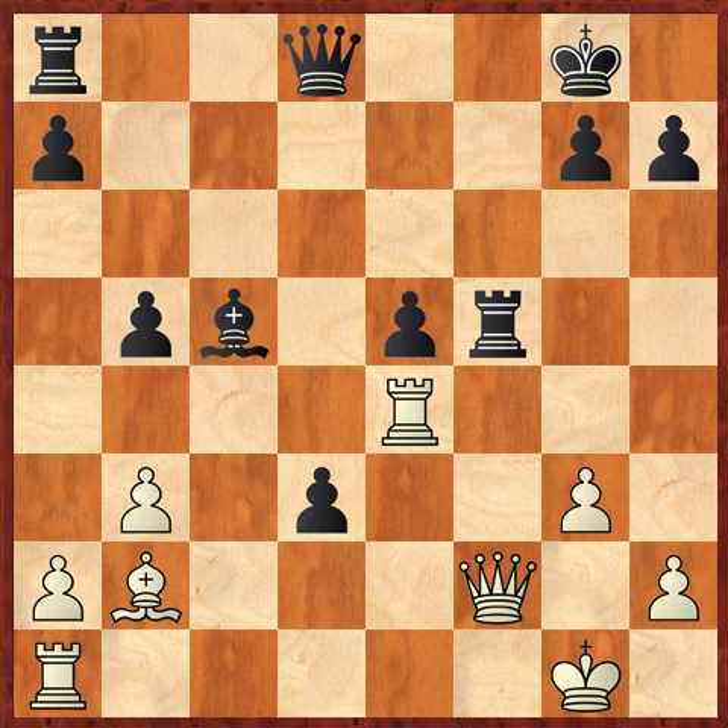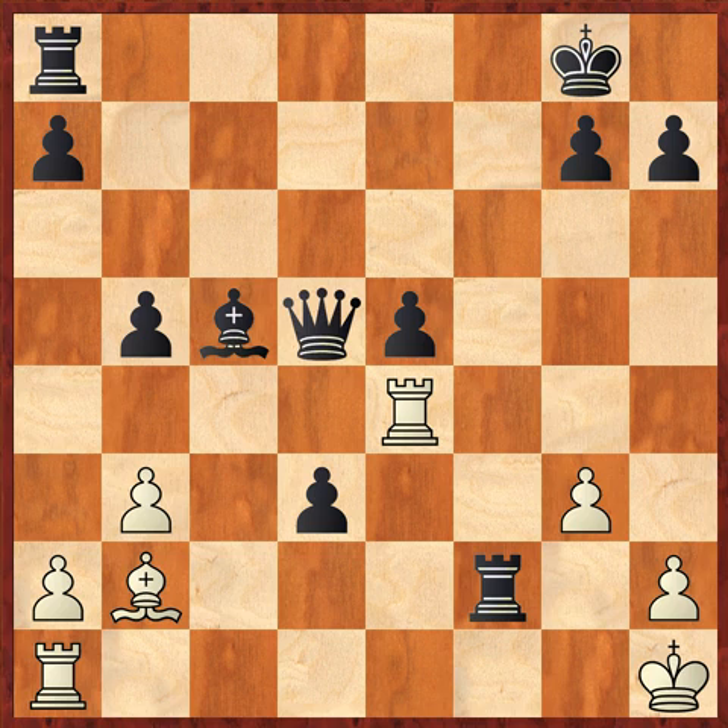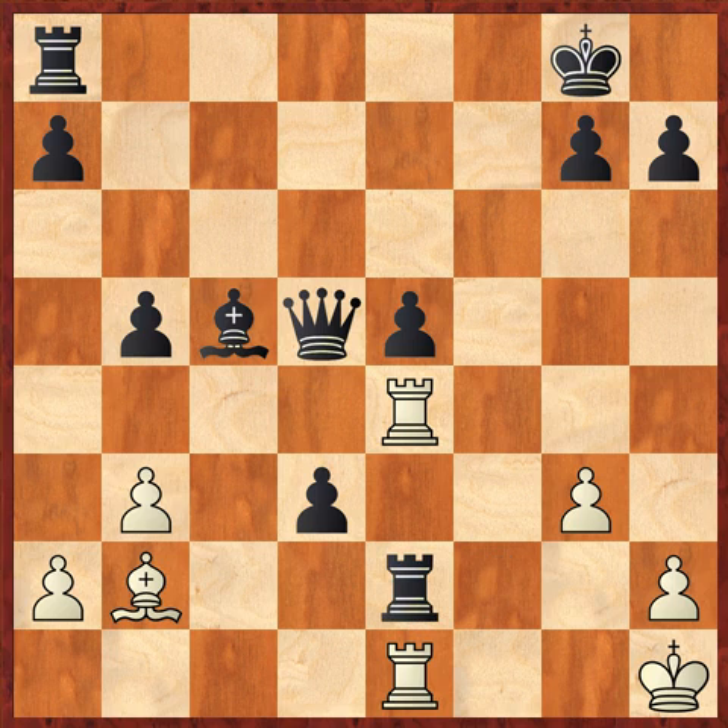He intercepts with his queen. I play rook takes — I'm threatening another discovery anywhere I move the rook. He goes king to h1. I am now pinning his rook. He walked right into another pin. He goes rook to e1. I go, come on, bring it on — because look at that. If he takes, I can take with the pawn and his rook is still pinned. Nothing can stop me from now capturing his rook. The game is basically over.